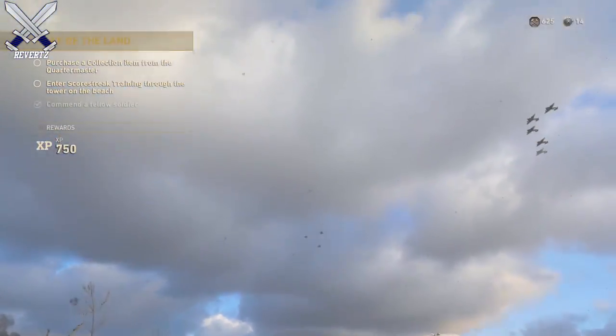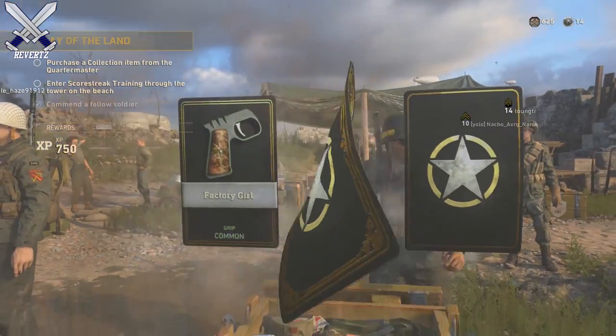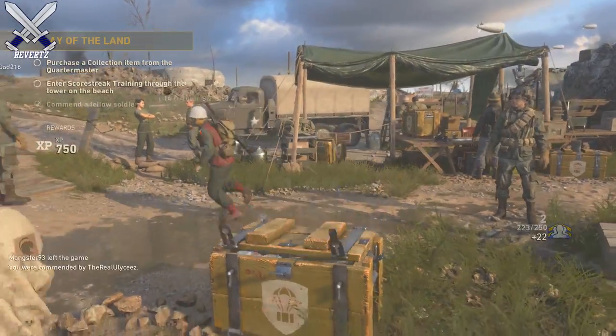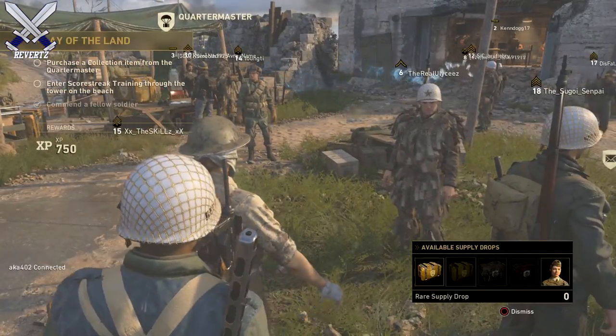This is what I've been doing for quite some time now, and you can also earn armory credits by doing this method as well. So pretty much you can earn literally everything just by walking up to people's supply drops and checking out the stuff that they got.